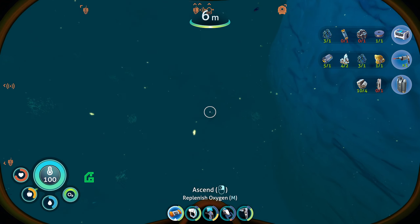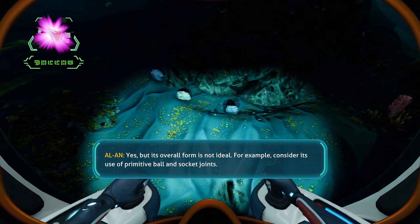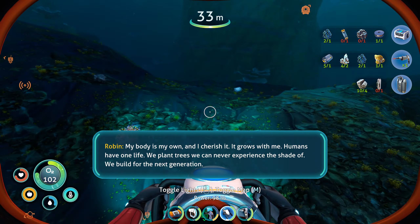I'm probably going to go back to my sea truck now while doing my best to avoid all of the big angry fish. I'm getting a call. Literally the brain is all connected to be able to do what it does. Yes, but its overall form is not ideal — for example, consider its use of primitive ball and socket joints. Is there anything you don't find primitive? Humans bartered with evolution to get more brain wrinkles than opposable thumbs. It is true. The opposable thumb is excellent. But all corporeal forms are temporary — the ability to be reborn when a body breaks down is paramount.